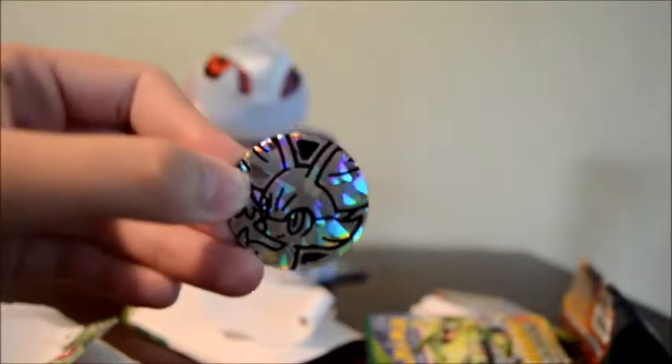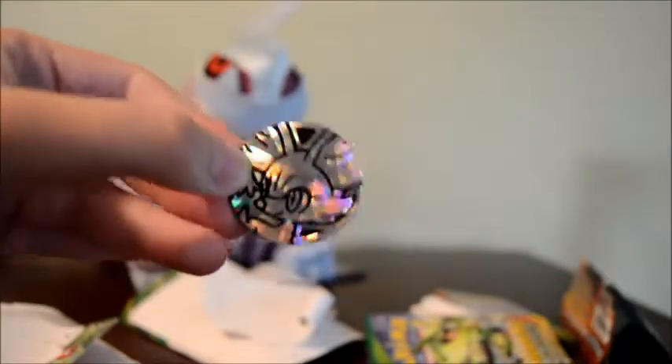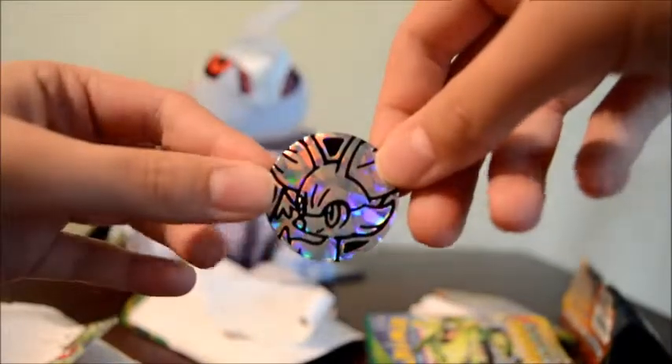So we got one holo rare in that blister pack, and then we got this cute Fennekin coin. That's pretty good, I guess. And then I gave out that code card, so yay. I'm going to look out for new pin blisters because I like the pins a lot.